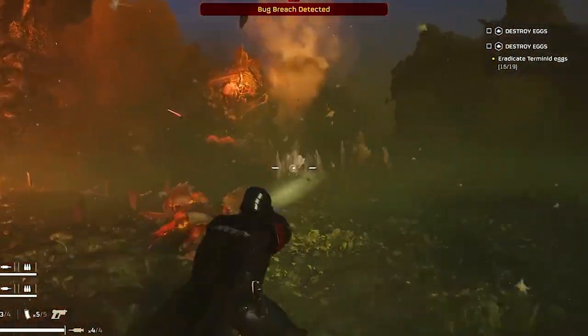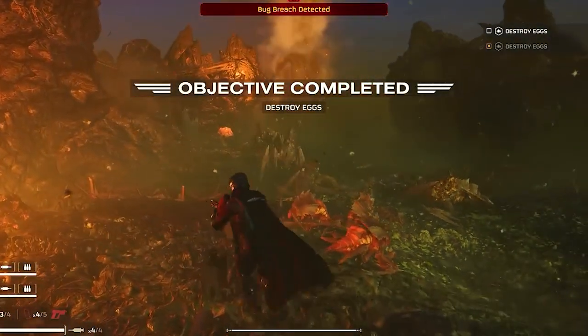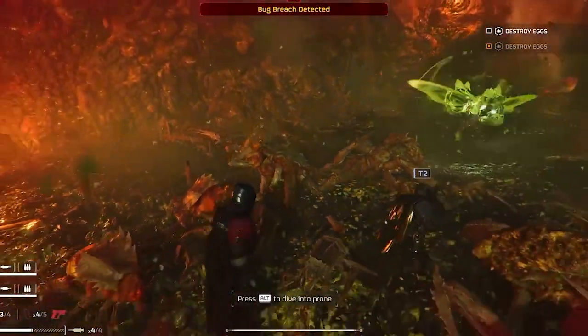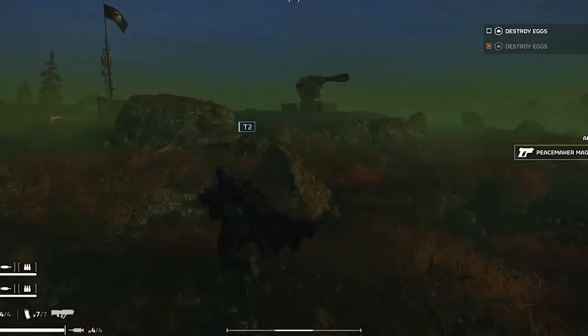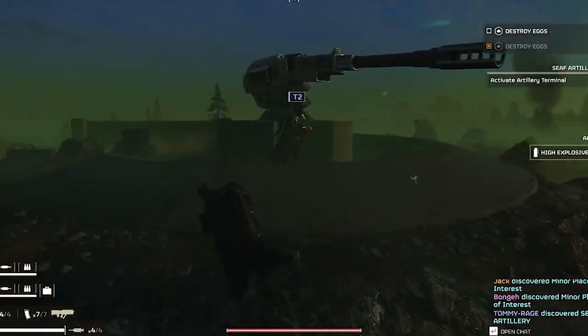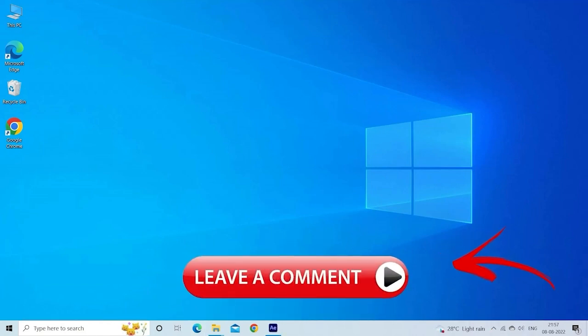If none of the above solutions work for you, don't hesitate to reach out to the support team for Helldivers 2, and provide them with as much information as possible about your system and the problem you're facing for faster assistance. We hope this troubleshooting guide helped you fix the black screen problem in Helldivers 2 so you can get back to saving the galaxy with your friends. If you found this video helpful, don't forget to leave a like and consider subscribing for more gaming tips and tricks. Drop a comment below if you have other gaming issues you'd like us to tackle. Until next time, happy gaming.